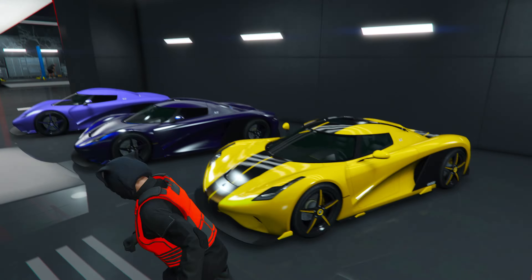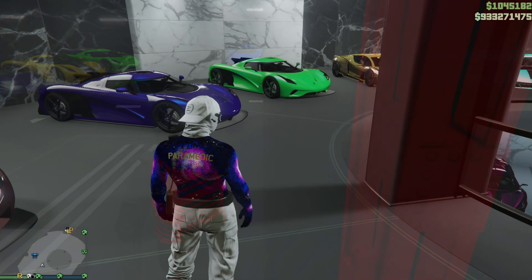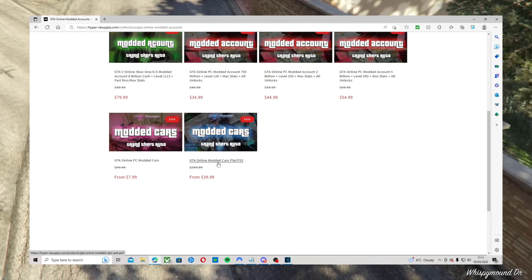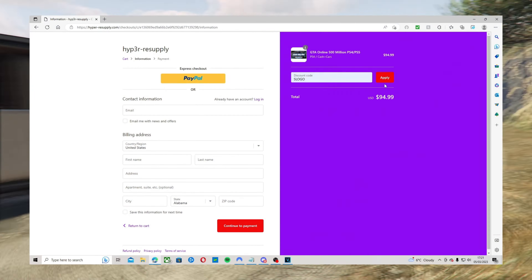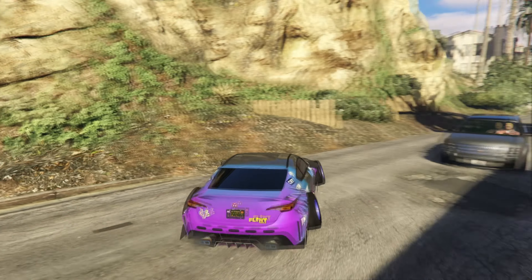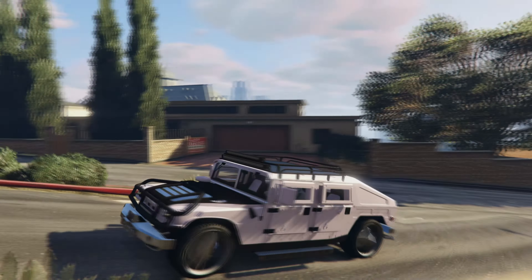Road to 2000 subs — it'd be greatly appreciated if you could subscribe, as that would just mean the world to me. If you want any modded vehicles to follow along with these crew colors, make sure you do follow the link down in the description. These guys sell the best modded accounts — they can get account boosts and get money and RP added. Also you can buy modded vehicles for your account, which is absolutely insane. Make sure to use code SLUGO at checkout and you'll get a discount.